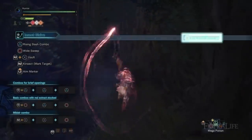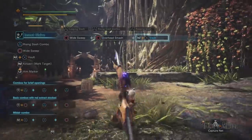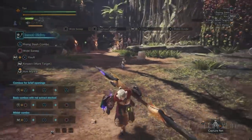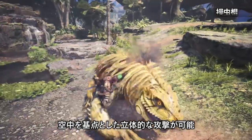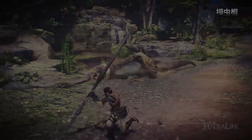Pressing circle while airborne will do an attack that also dashes forward attacking the enemy, and pressing X will do an evade. You can do any combination of these two times while in the air, but if you land a hit with the circle attack, then this resets and you can do an additional two attacks, and so on. This makes it possible to stay airborne as long as you don't run out of stamina.